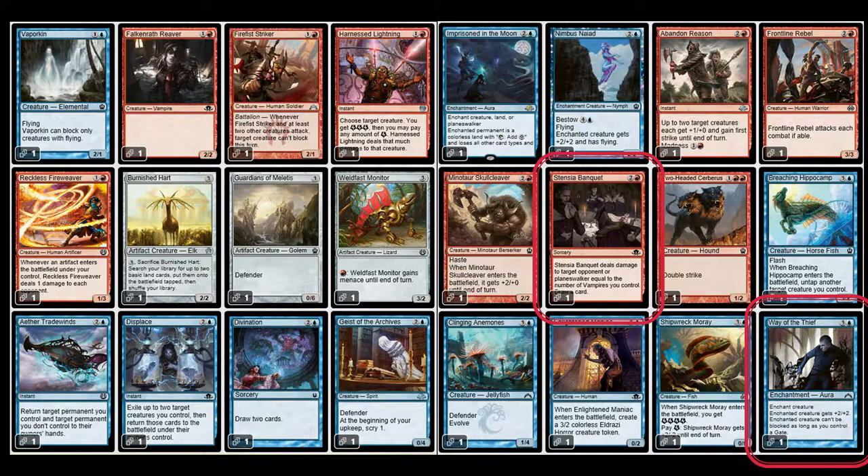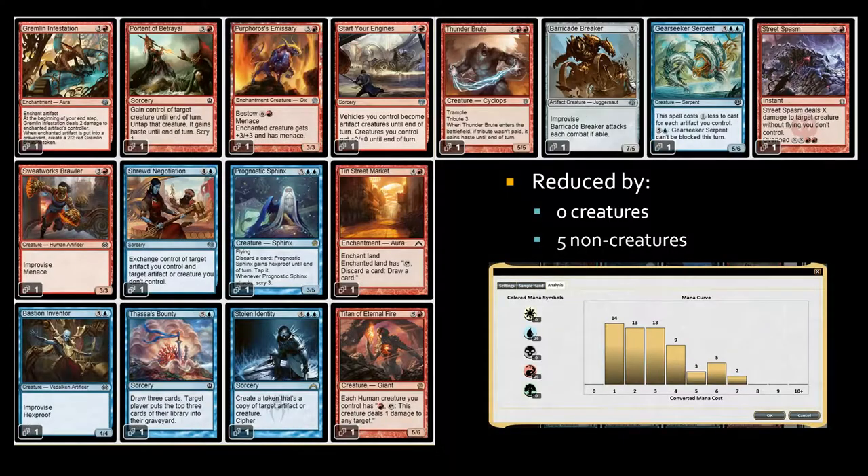I'll briefly show the cards and you guys can pause and look. You can also tell me in the comments if I messed up or would have done something differently. The deck does have the Sphinx from Theros — I love that card, it does Strikeback. I think it's a great card. I also really like Titan of Eternal Fire even though I'm not on humans.